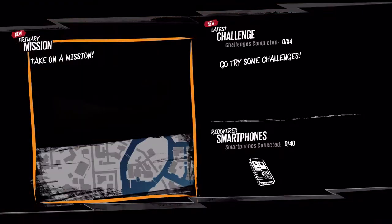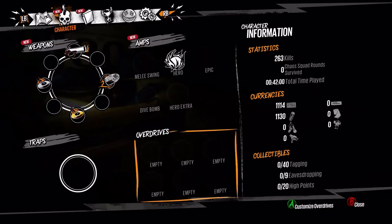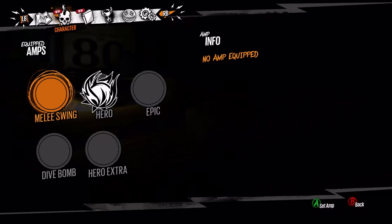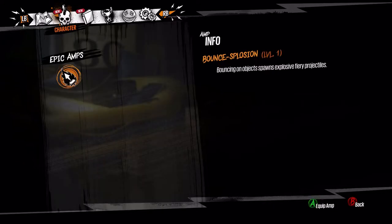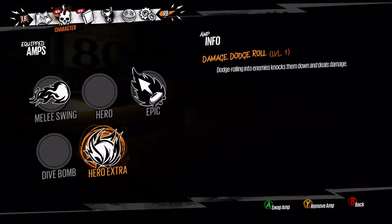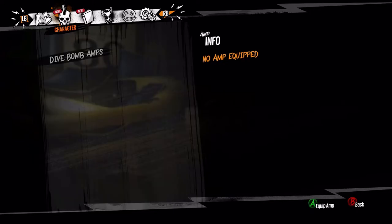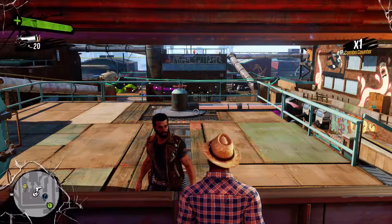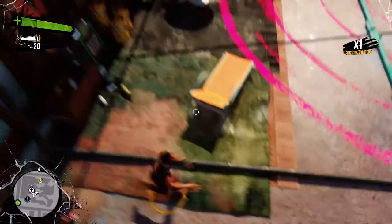Some amps need a little more time to cook — you'll have to defend the vats while we make those. I'll call you when I need your help to protect the vats. Be sure to equip those amps and let me know how you like them. Wait, I do have amps — it's literally on character, they said before. New amps — is it a melee one? Melee swing amp — epic! Epic amp! So no dive bombs. Alrighty, I think we're done.